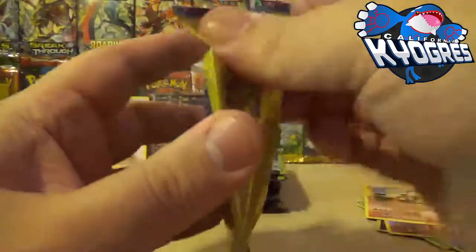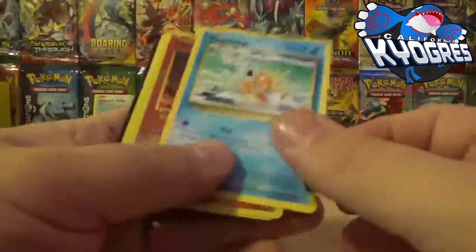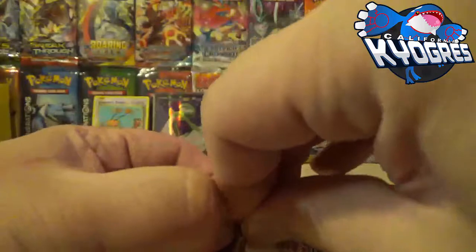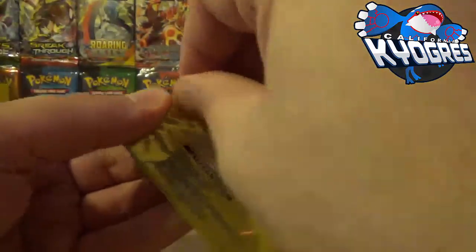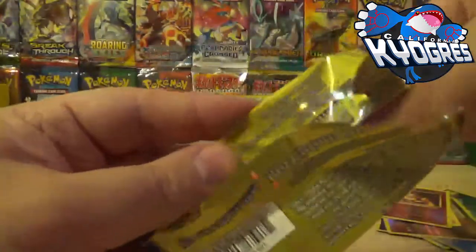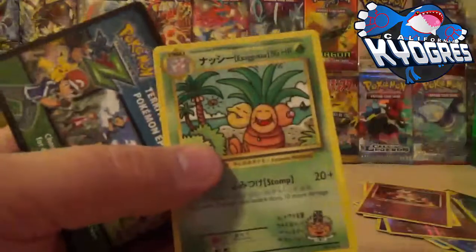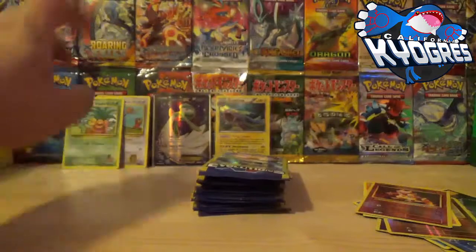And — Magmar Reverse! So I guess the Reverse Holos are in this one. I think we only got like one or two from Primal Clash, but again Primal Clash gave us a Full Art Ultra and an Electros Holo. And a Steel-type Energy — it's the bilingual Exeggutor, another Secret Rare!